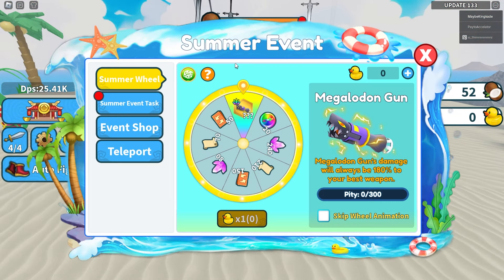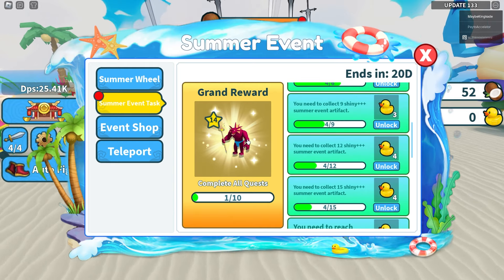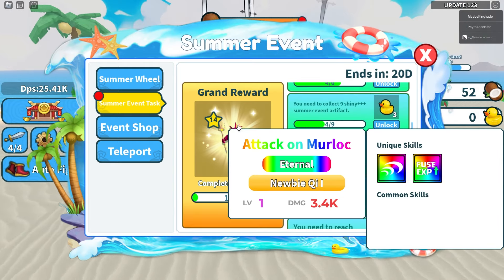If you click on the summer event, it now shows all these tabs. We can go ahead and spin this wheel right here for rubber ducks, which we unlock by completing these quests. If you complete all these quests, it looks like we get a special banshee, which is pretty cool.